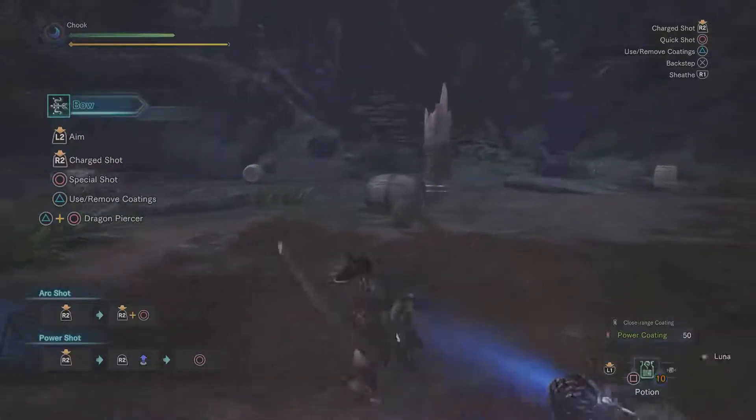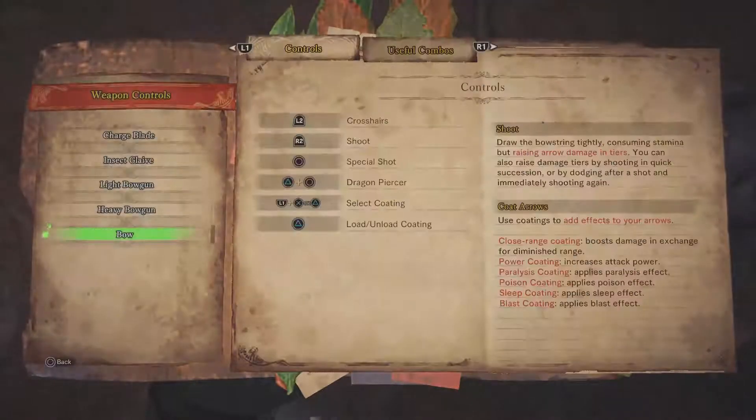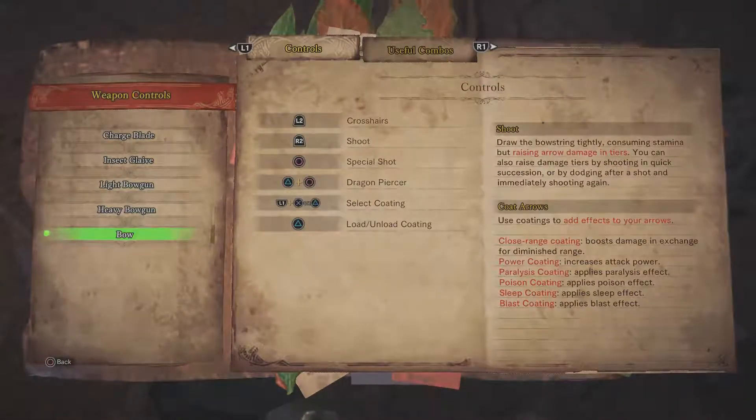So the way the bow works — checking the Hunter Notes — you draw the bow tightly, consuming stamina but raising arrow damage in tiers. You can also raise damage tiers by shooting in quick succession or by dodging after a shot and immediately shooting again. You can coat arrows to add effects: close range coating boosts damage in exchange for diminished range; power coating increases attack power; and there's also paralysis, poison, sleep, blast, et cetera.